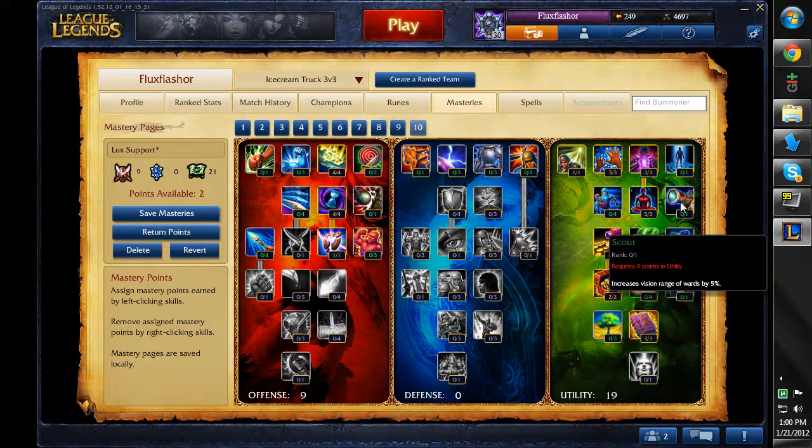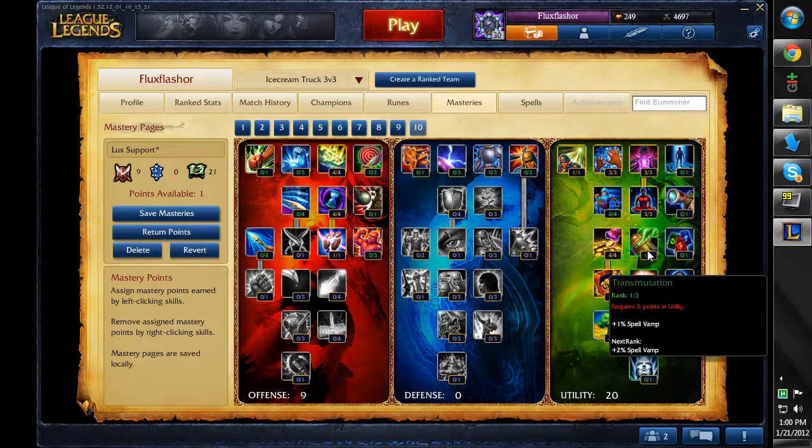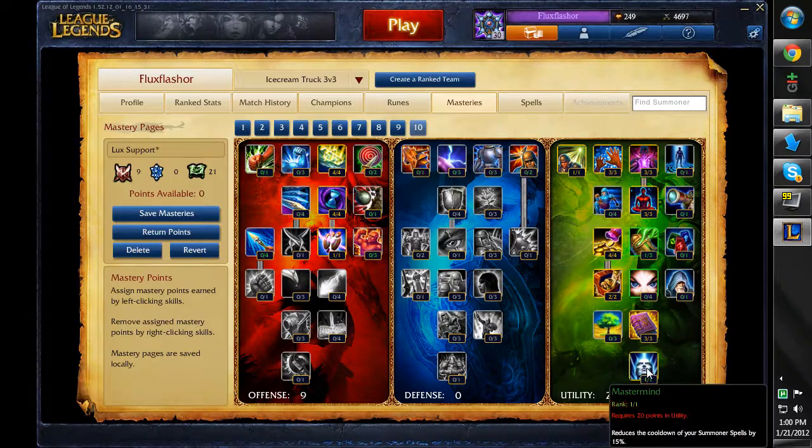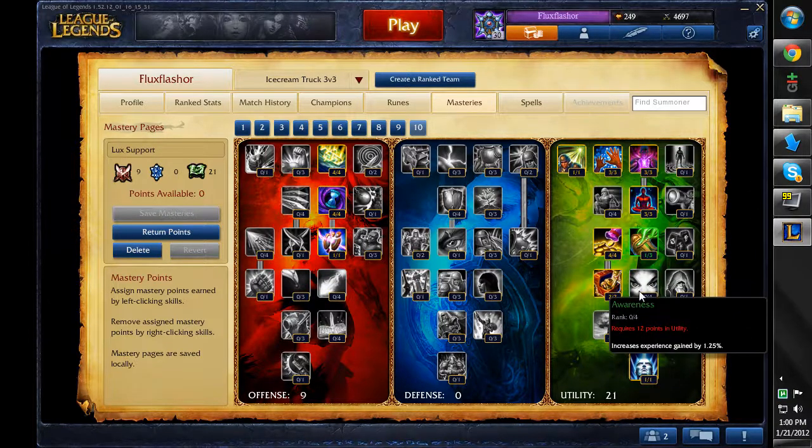And for the final talent I'm going to take Spell Vamp — why the hell not? And of course Mastermind to reduce the summoner spell cooldown by 15%. So that is my Lux support masteries. I can't believe I was specced into the experience gained talent — that is so bad.